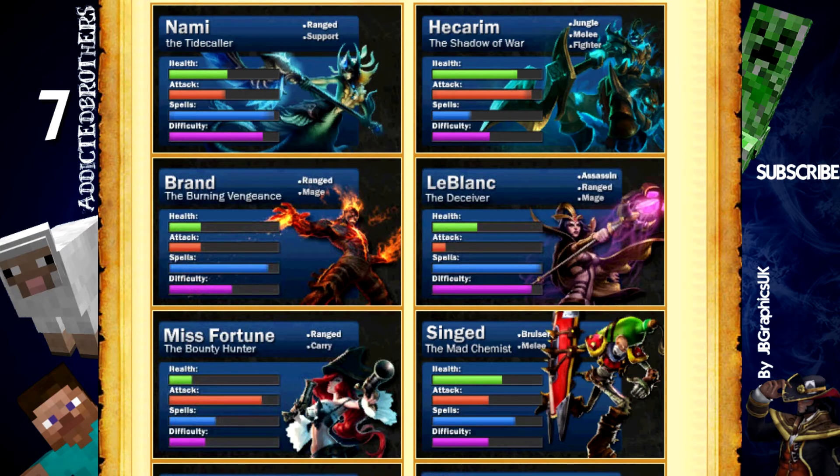Her ultimate is Mimic. When she casts one of her spells and then casts her ultimate, she will repeat the same spell but stronger — with bonus damage. It's the same ability but upgraded, so it's pretty good.